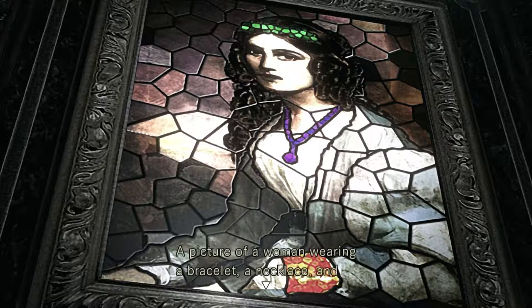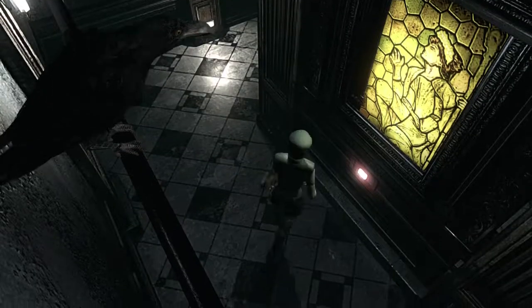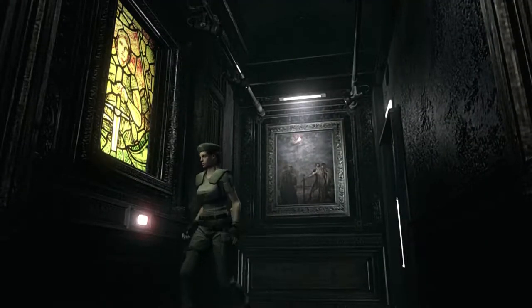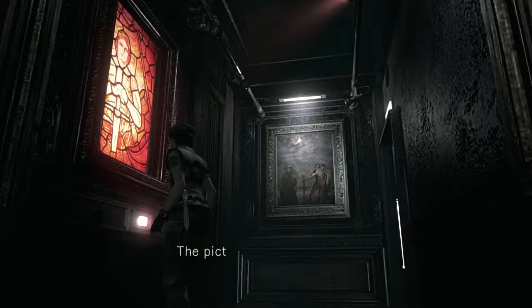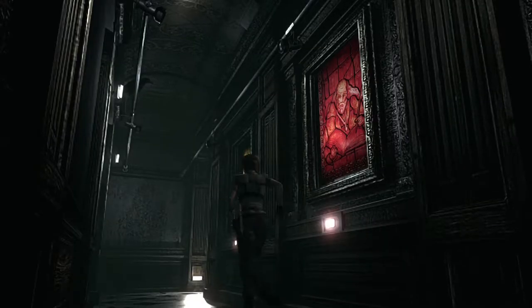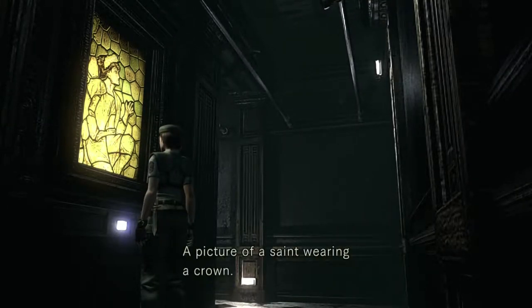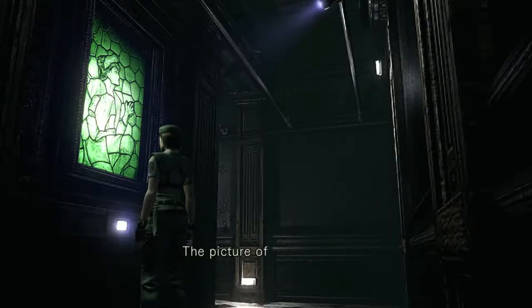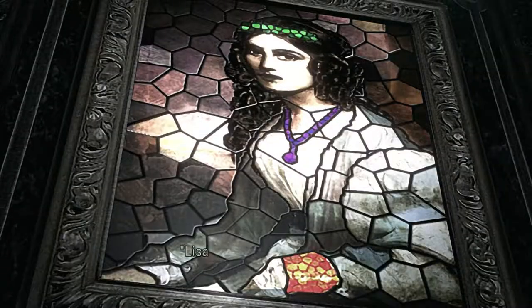'Lisa protected by the three spirits' — a picture of a woman wearing a bracelet, a necklace, and a crown. There's a switch at the bottom of the picture. Take note of the colors: a green crown, a purple necklace, and a red bracelet. That is the solution to the puzzle — you need to make sure things get lit in the right color. So I press this guy — a valiant saint wearing a bracelet — and turn it red. A saint wearing a crown — turn it green. And a sage wearing a necklace — turn it purple. Excellent. Now everything matches and we can press the switch.